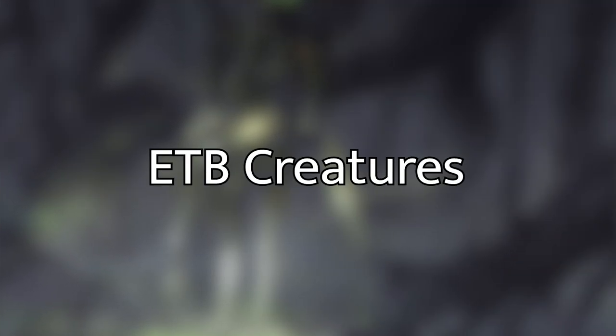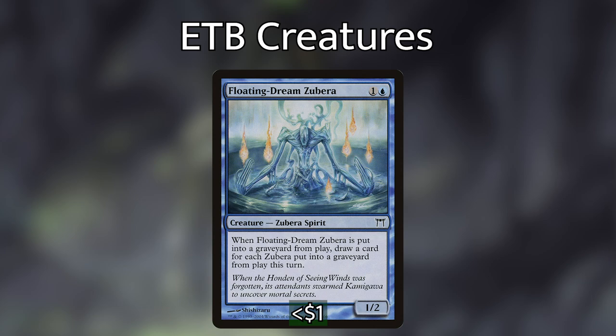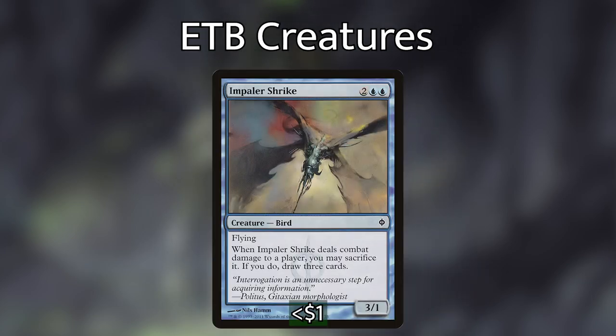Now let's get into the Enter the Battlefield creatures. Starting with Floating Dream Zubera — when it's put into a graveyard from play, you draw a card for each Zubera put into a graveyard this turn. So when we Encore this with our commander and put all three into the graveyard, all three triggers fire, giving us three triggers each — drawing a ton of cards for just two mana. We then have Impaler Shrike, which when it deals combat damage to a player we sacrifice it and draw three cards. We can Encore it with our commander and draw nine cards — basically tripling what the creature can do.